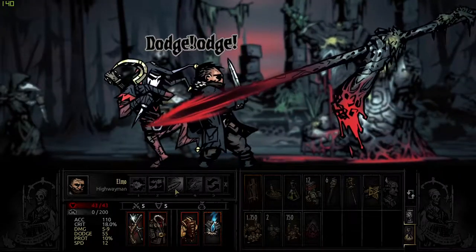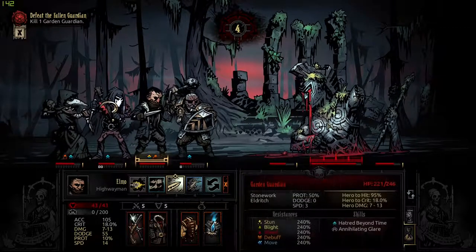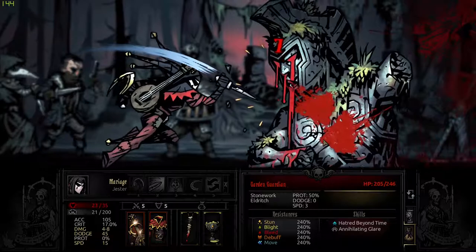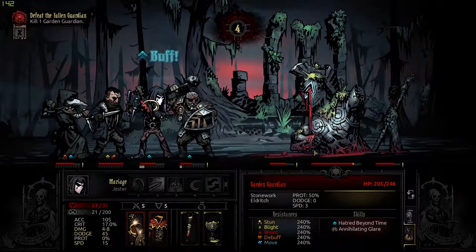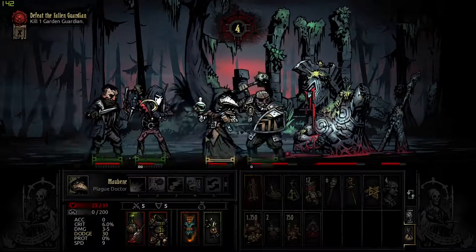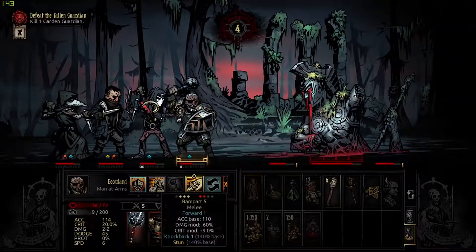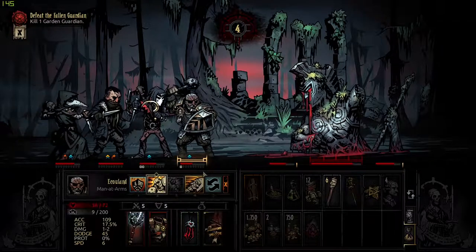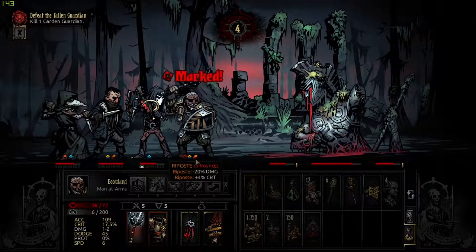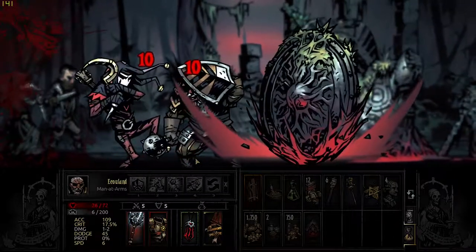In a game where player choice on several tactical and strategic layers is key, this piece of content more often than not took that choice away rather than added to it. The fact that the titular disease acts like an affliction — i.e. what your characters most often get when they reach a stress level of 100 — means that you'll get penalised whether for characters who are craving the blood or for those who've just drunk a dose.